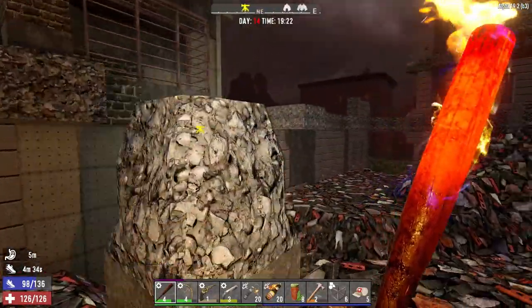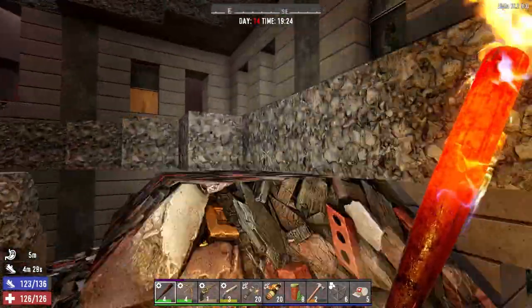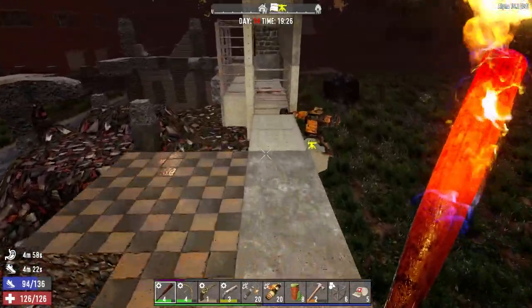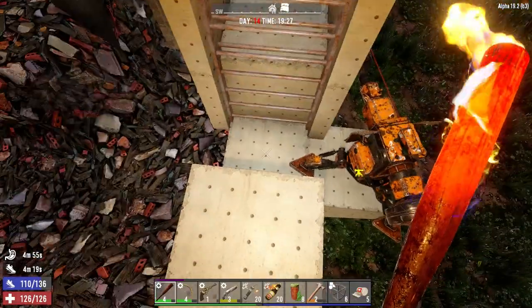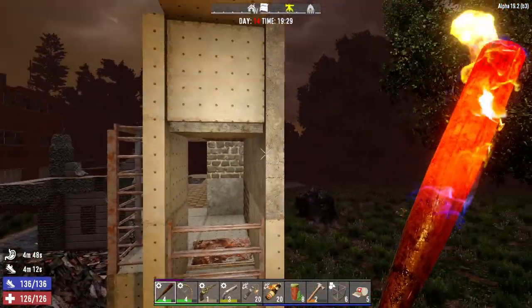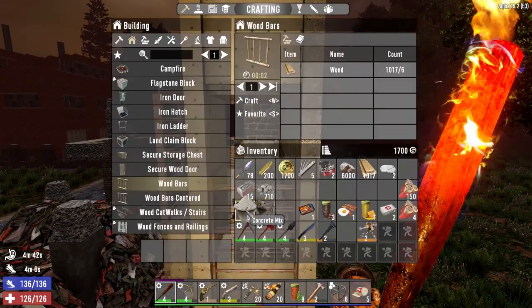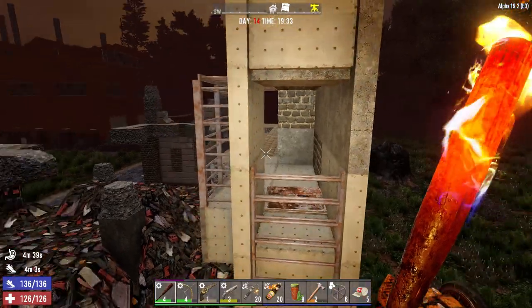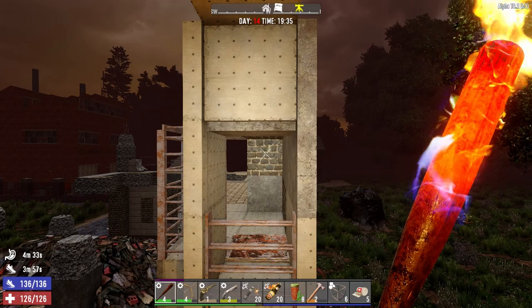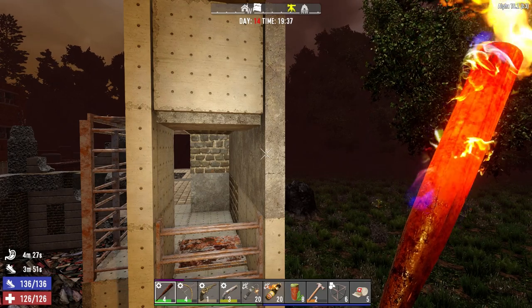I picked up a junk sledge level two, and then got a second one from a quest a few days later. So I've got two junk sledges — one of them has been put in here. I flattened all this out so now the zombies are going to come straight at me. I left this dip here because the junk sledge is just going to knock them off. I can keep this relatively clear — I'm just going to stand in there. Most of this has been updated to reinforced concrete. I ran out of concrete here, got a little bit left — bought 50 off the trader.